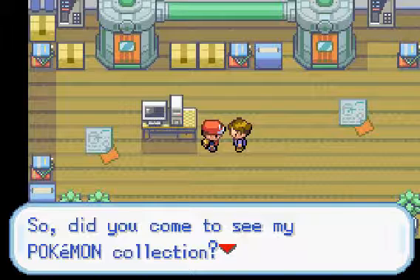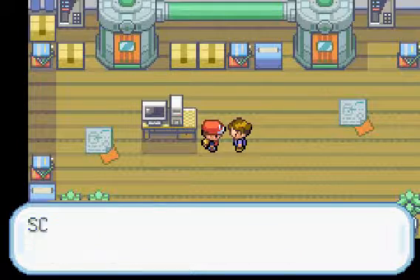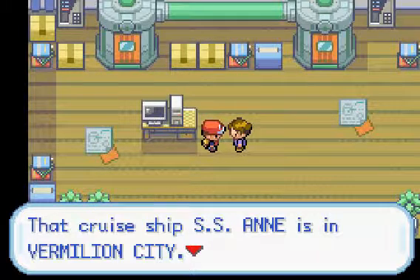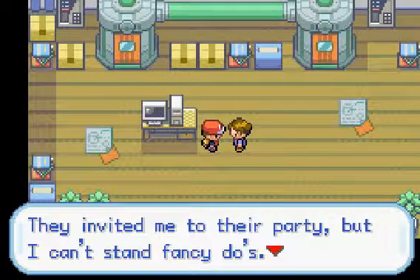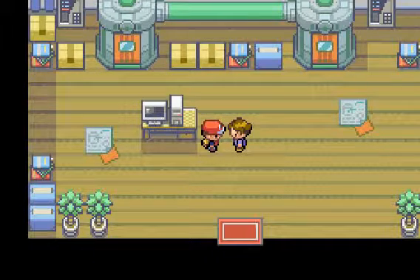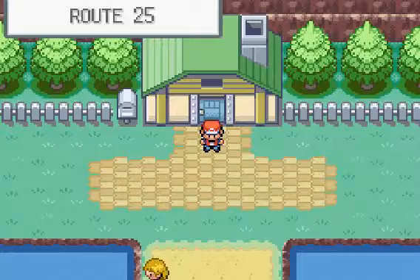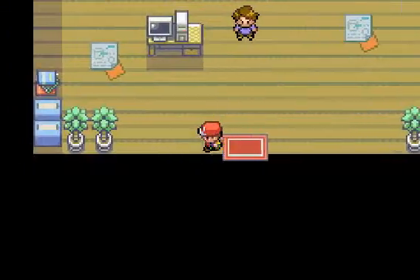Did you come to see my Pokémon collection? You didn't — that's a bummer. I've got to thank you. Here, maybe this will do. Scott received an SS Ticket from Bill. That cruise ship, SS Anne, is in Vermilion City. I hear there's lots of trainers aboard too. They invited me to their party but I can't stand fancy dues — why don't you go instead of me? So yeah, he gave us a ticket to go on the ship, which we'll go to after a bit.